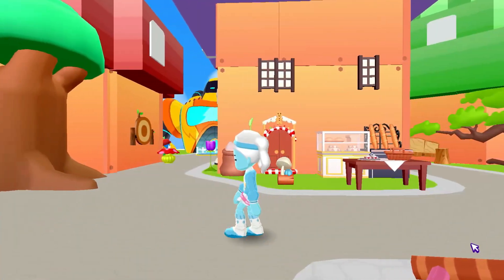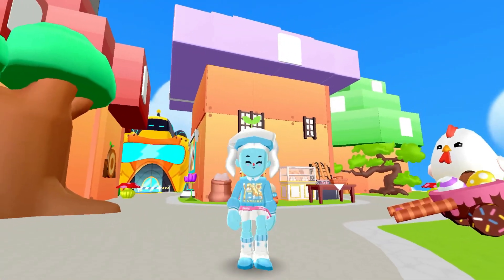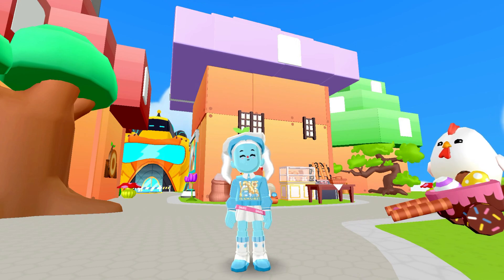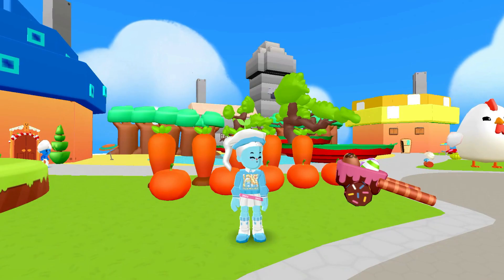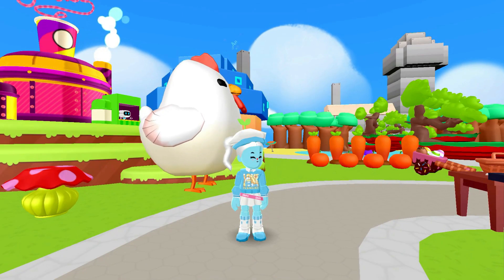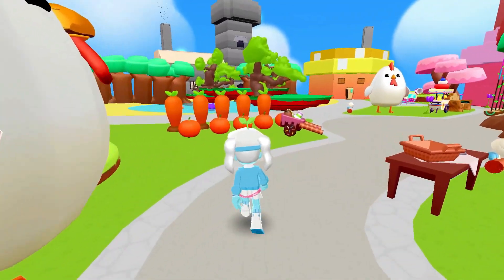Moving forward, this purple mushroom is my house. I am the baker of this village and I make sure everyone's well-fed and taken care of. This is my little farm. Right now, I'm growing some giant carrots and pumpkins. I also have Mr. Chicken to watch over my crops.